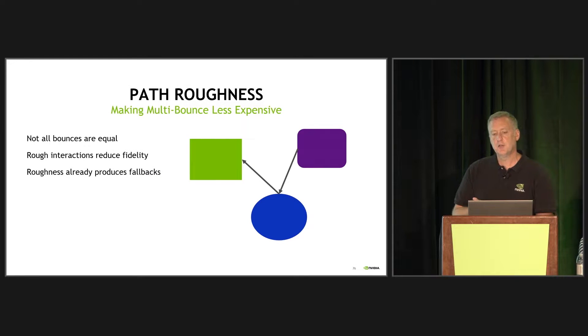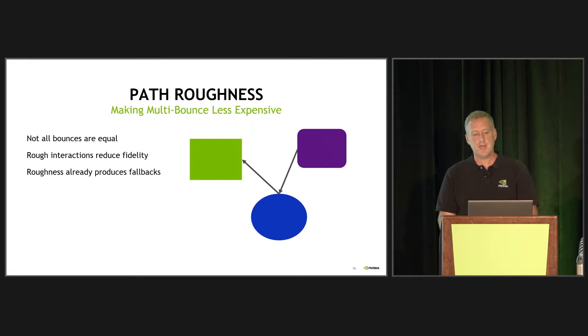Path roughness is another interesting optimization we've done, motivated very directly by the Dragonhound demo from GDC this past year. Not all bounces are equal. Most games probably don't want more than one bounce for their reflections in most scenes because there are not a whole lot of places where you're going to see a very clear secondary bounce once you get off that first bounce.